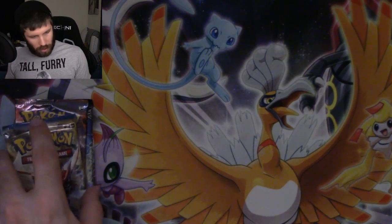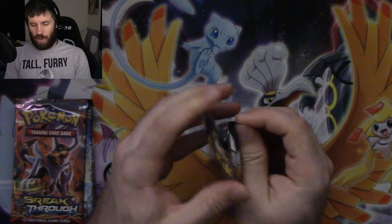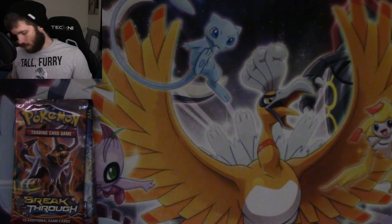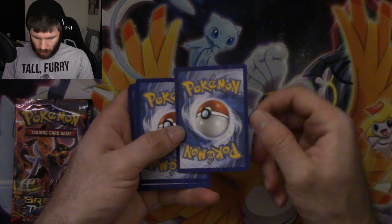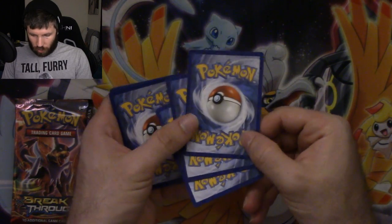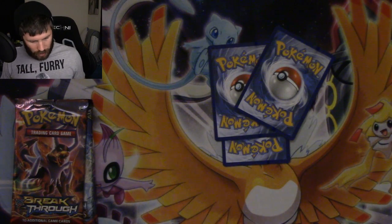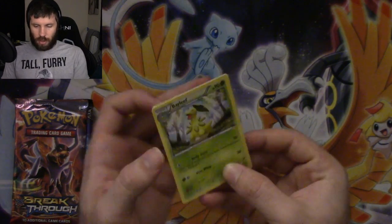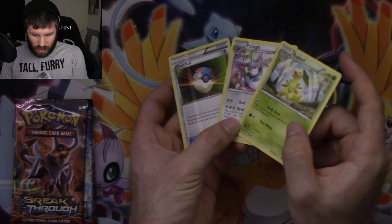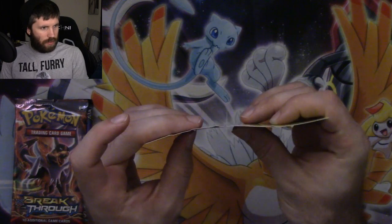That's that set. Next up, X&Y Breakpoint. Opening it — that just shredded. What is up with these three cards? You can see it — these three cards are like crimped.